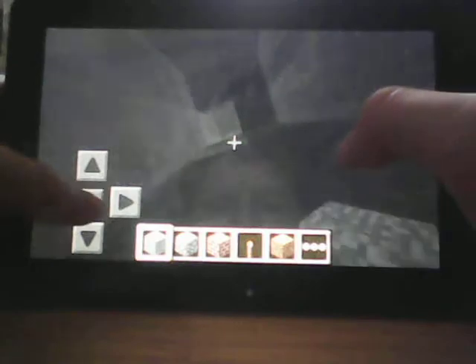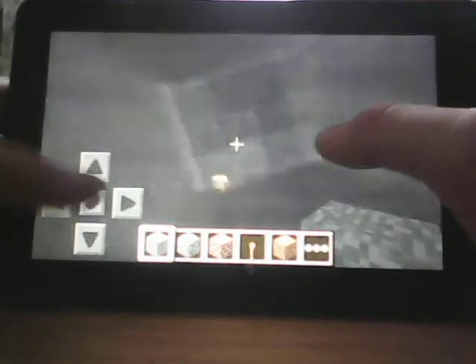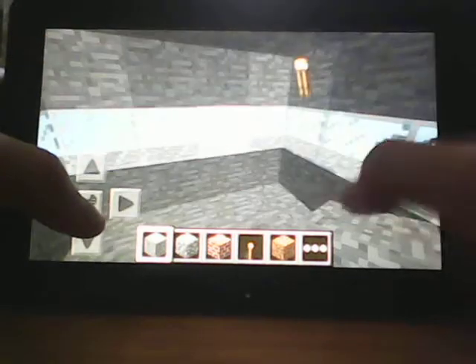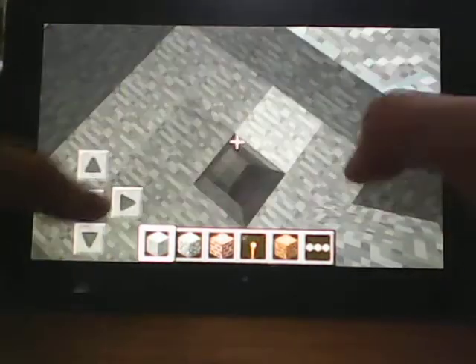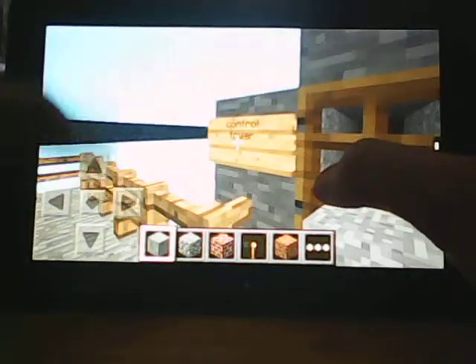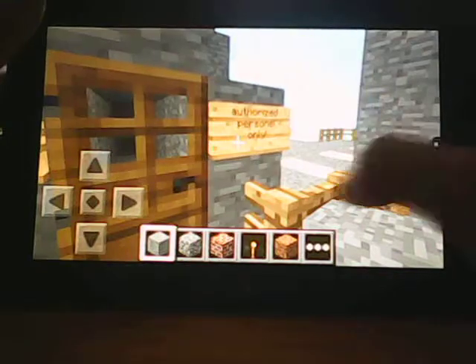I forgot to put a ladder. But yeah, you can just see the plane and the control tower. And then it says, control tower — authorized personnel only.